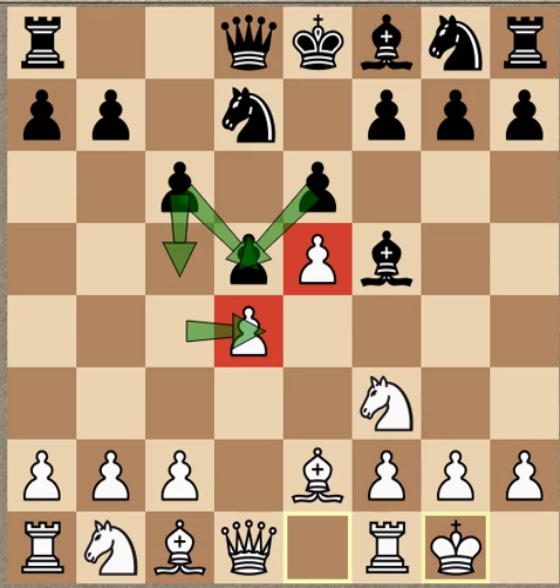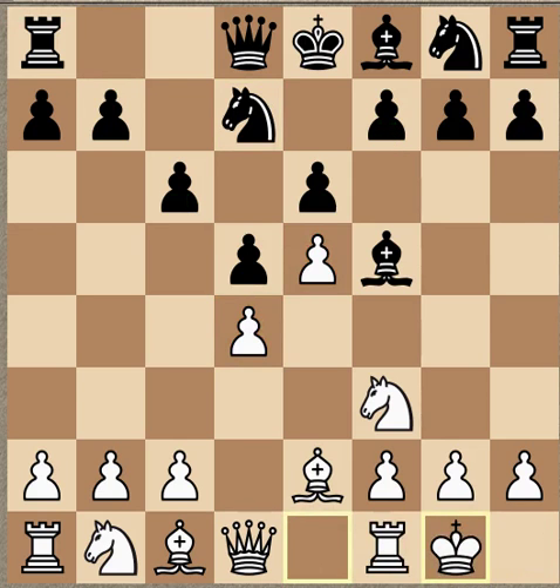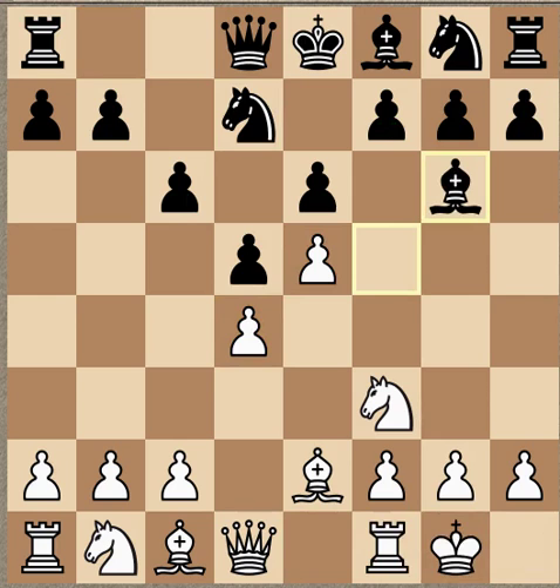Usually in the Caro-Slav structures you want to achieve the break C5 or E5. Of course the E5 break is impossible because this pawn is already on E5. So he has to achieve the C5 break and try to break the center down, which is a huge advantage for White if it becomes stabilized. Either C5 or F6 breaks are possible here. Castles.